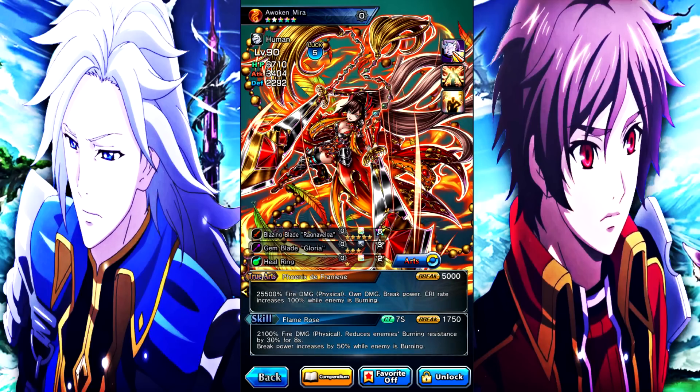You're mostly going to be using the True Art - I'm not even gonna try to pronounce the last word, I'm pretty sure it's French. Break power 5,000, 25,500 percent fire physical damage, and own damage, break power, and crit rate all increase by 100% while the enemy is burning. A 100% crit rate means you're guaranteed to crit, and you get 100% break power increase, and I think 100% up on your own damage as well. That's where her real gimmick comes in.